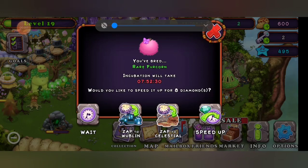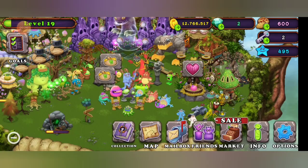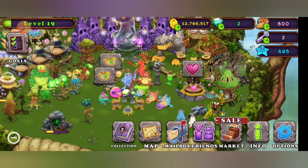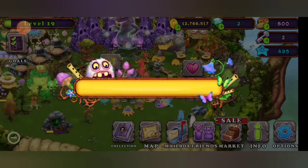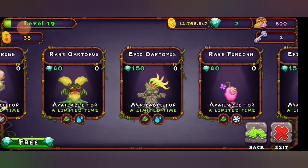All two-element rare monsters take the same amount of time — roughly seven hours and 52 minutes with the enhanced breeding structure, and about 12 hours without. It takes eight diamonds to speed up with the enhanced structure.